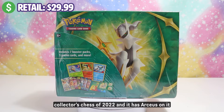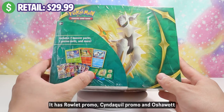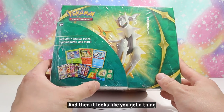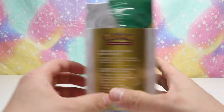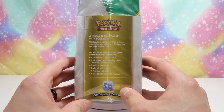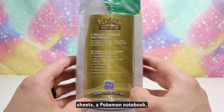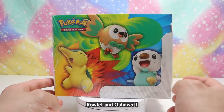It's the Spring Collection Collector's Chest of 2022. It has a Cyndaquil promo, Oshawott promo, and it's shown right here that it's got two Brilliant Stars, one Fusion Strike, one Evolving Skies, and three Battle Styles. You get seven booster packs, three foil promo cards, a cool Pokémon coin, four colorful sticker sheets, a Pokémon notebook, and a cool card for the box.